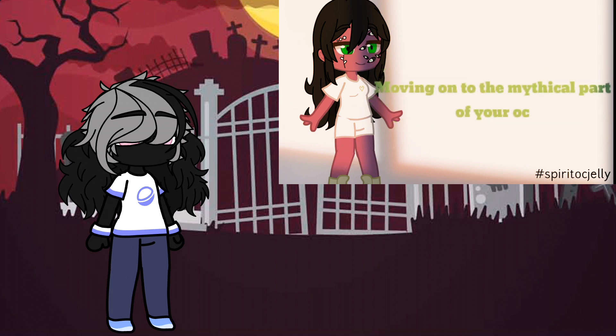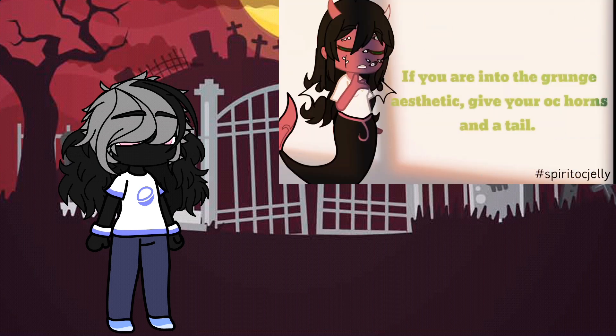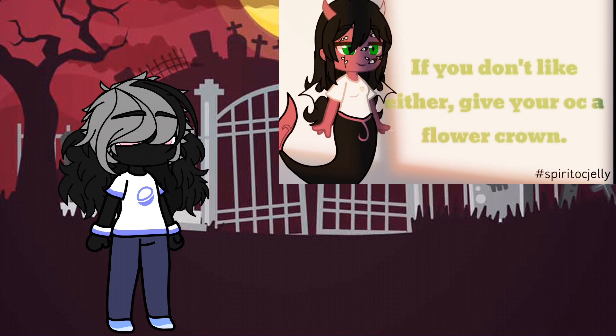Moving on to the mythical part of your OC. If you are into the soft aesthetic, give your OC wings. If you are into the grunge aesthetic, give your OC horns and a tail. If you like both, give your OC all three. If you like neither, give your OC a flower crown.